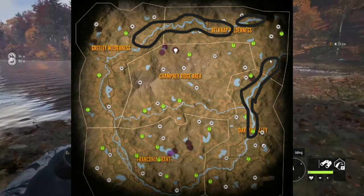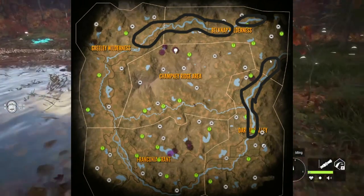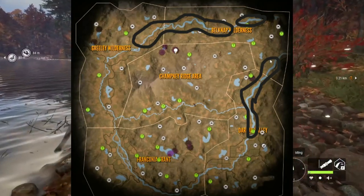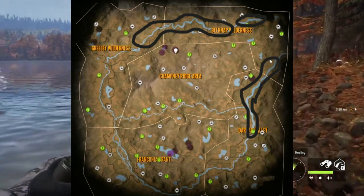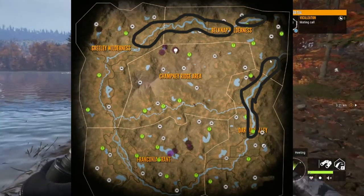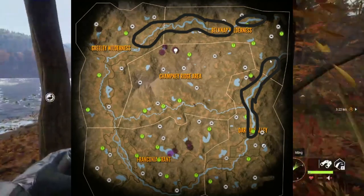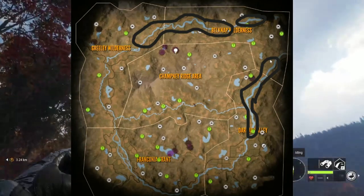Coming up on the third and final great one possibility on this map — the black bear. The black bear drinks from 20 to 0 or 0:30, and I've found the most of them along the rivers similar to the whitetail and moose, but more so on the upper and right-hand side of the map. The right-hand side seems to have more females, so I'd recommend staying up toward the Belknap Wilderness or Greenly Wilderness area to try to get males for the great one grind.